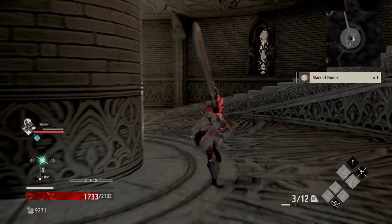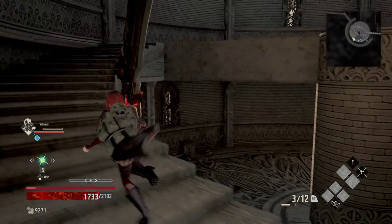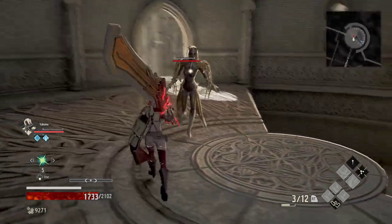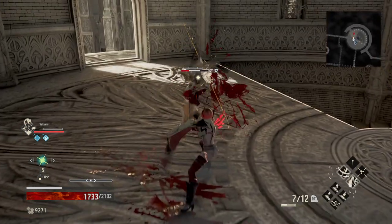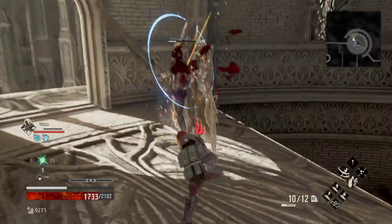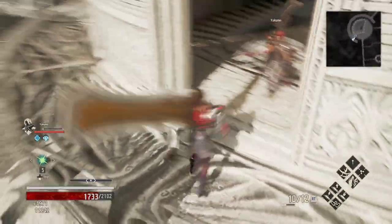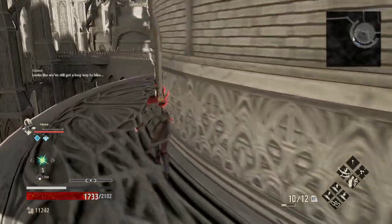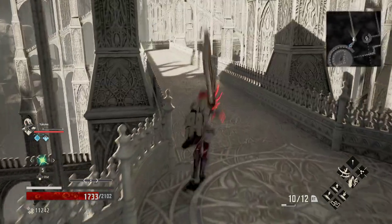A mark of honor is something you can typically get from doing co-op with players, but there are a couple you can find throughout the game. Another goldie upstairs. Now we're going to come on out, let's follow this path around. Looks like we've still got a long way to hike. Two lost up ahead.